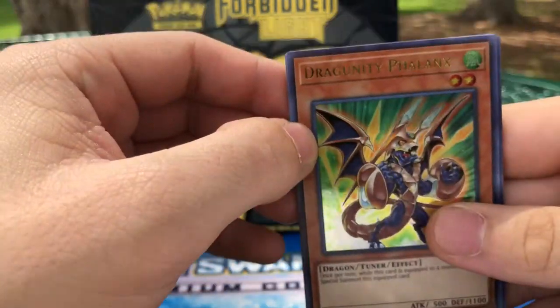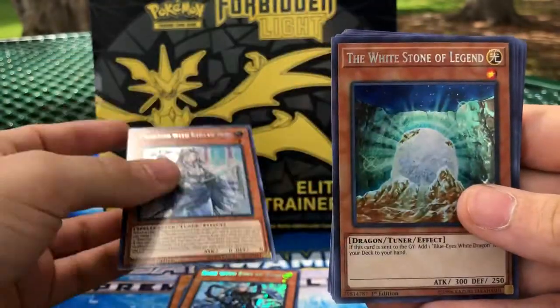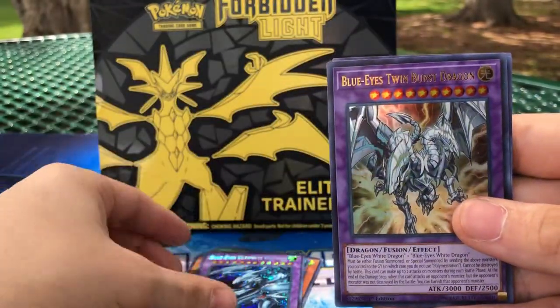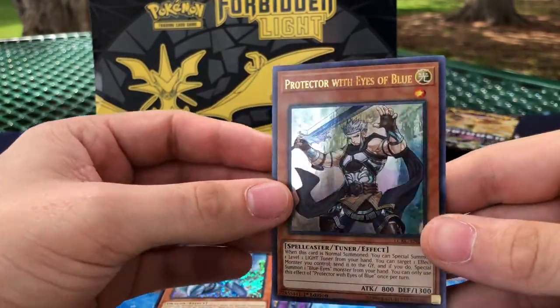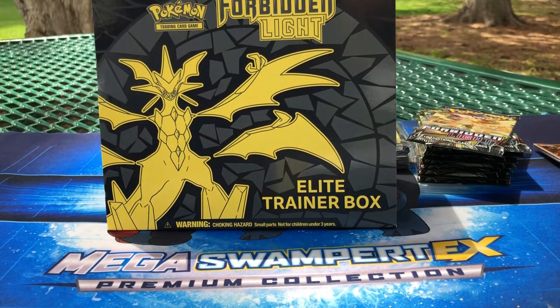You got the Dragonti, the Sage with Blue Eyes, Precious with Blue Eyes, the White Stone of Legend, Neutron Blast, Blue Eyes Ultimate Dragon, Blue Eyes Twin Burst Dragon, Blue Eyes Shining Dragon, and Protector with Eyes of Blue. Congratulations! And for those who didn't win, better luck next time. We will always be giving giveaways here — when we reach a hundred subscribers, I'll be doing a massive giveaway for one lucky person.